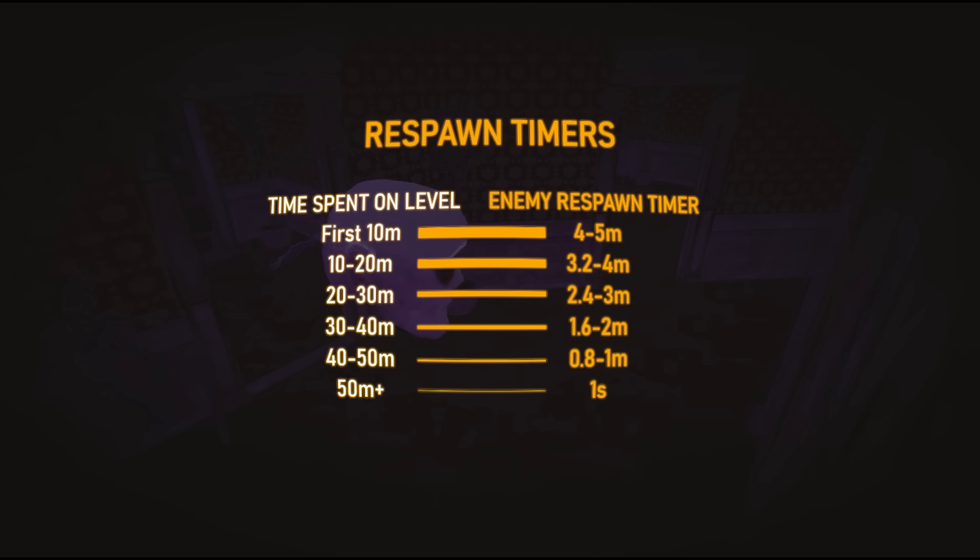As soon as an enemy despawns, they will be given a respawn timer. The longer you're on a level, the shorter this time will be. For example, if an enemy despawns in the first 10 minutes, its respawn timer will be 4 to 5 minutes. But if you've been on the level for over 50 minutes, the enemy will pretty much respawn right away.